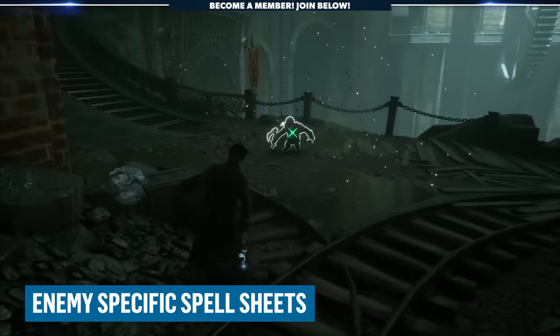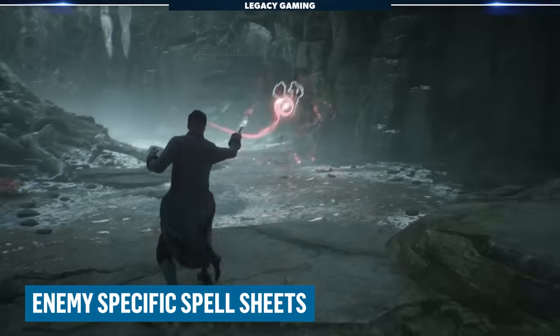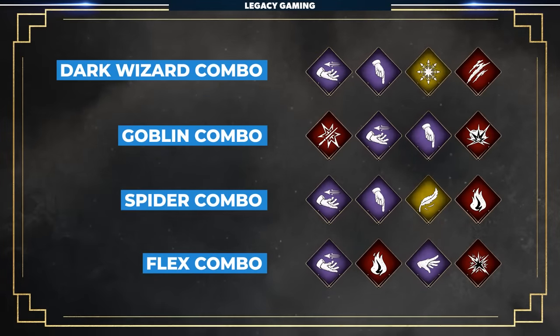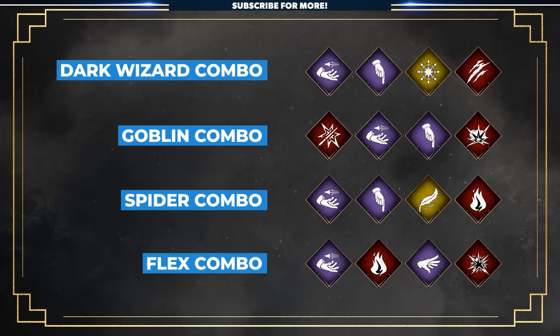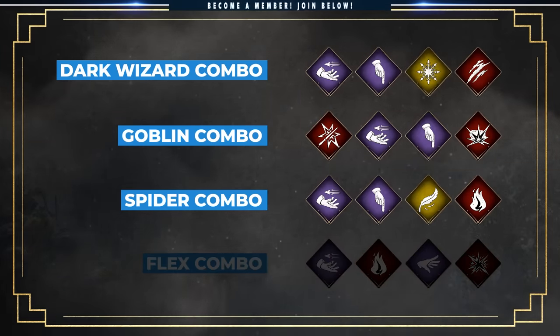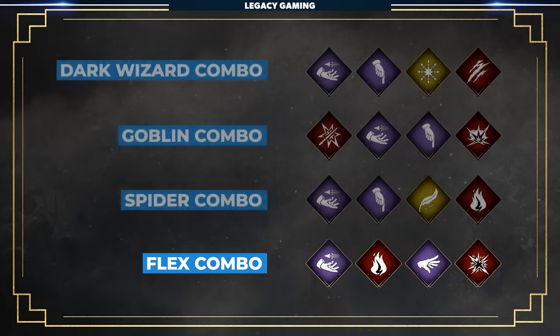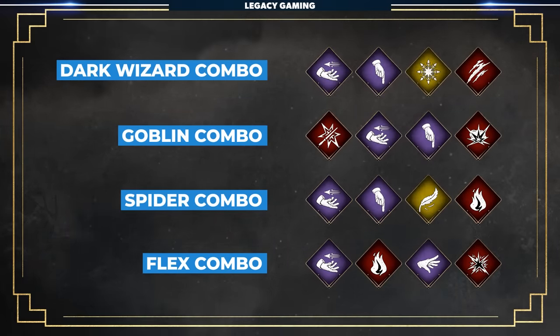To get us ready for combat, we're going to have to prepare accordingly. The single best thing I've discovered is having a spell sheet dedicated to dealing with a specific enemy type, allowing you to quickly adjust for whatever group of enemies you encounter. I'm using all four spell sheets, unlocked via the core talent tree, but you can always adjust as needed. These are the three setups I primarily use when dealing with dark wizards, goblins, and spiders. The fourth spell list is in flux based on whatever content I'm currently doing.